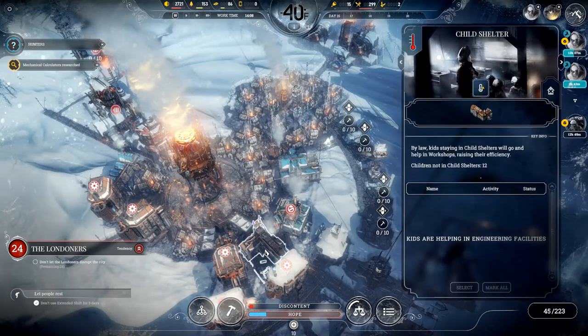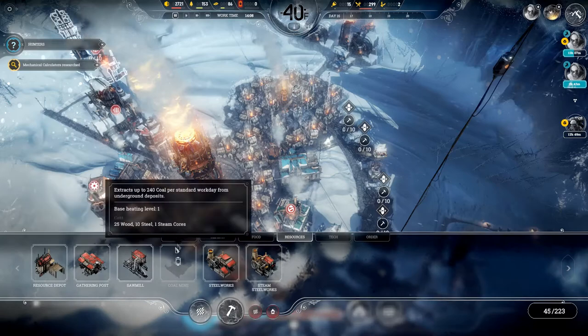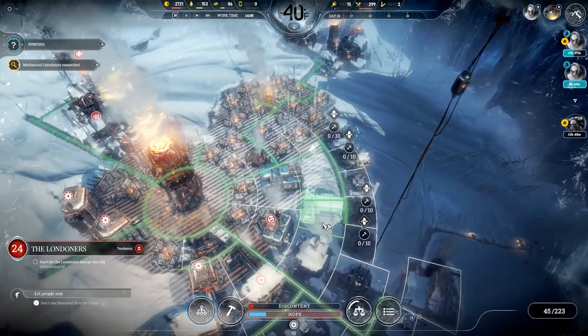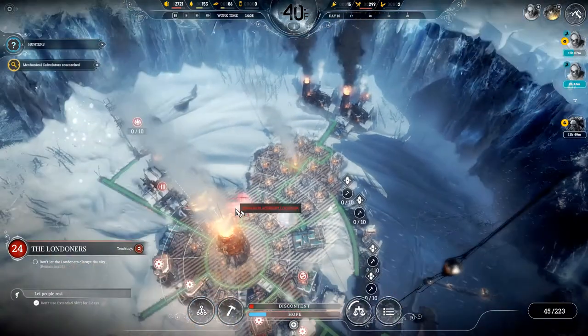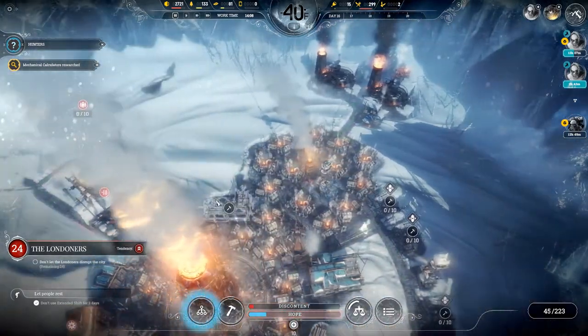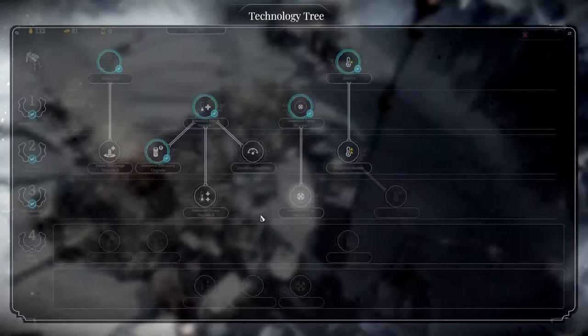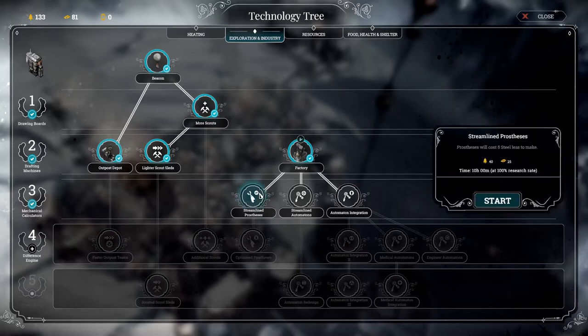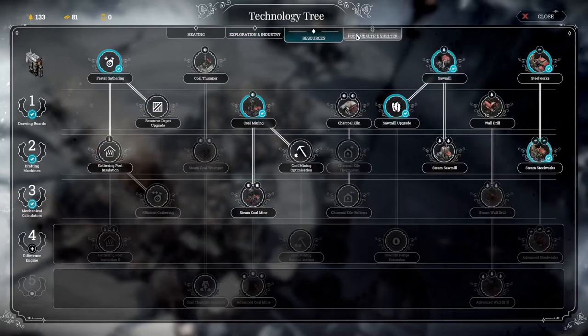Where is our child shelter? Children not in child shelters: 12. So we need to build another one - one more child shelter will get every child into a shelter. It fits here perfectly, and I'm actually going to place it right here because it's in range of the generator. We don't want to get stuff in the way of our housing. The next thing we're going to get is streamlined prosthetics - costing five less steel is really nice. They only cost ten, so this will cut it in half. Since it costs 25 steel, we basically have to make five prostheses for this to pay for itself.